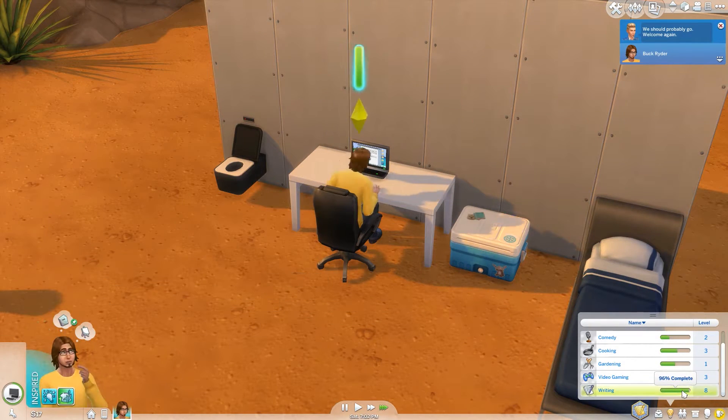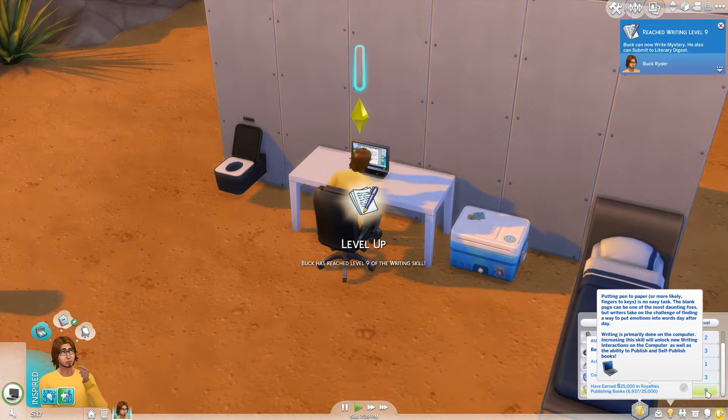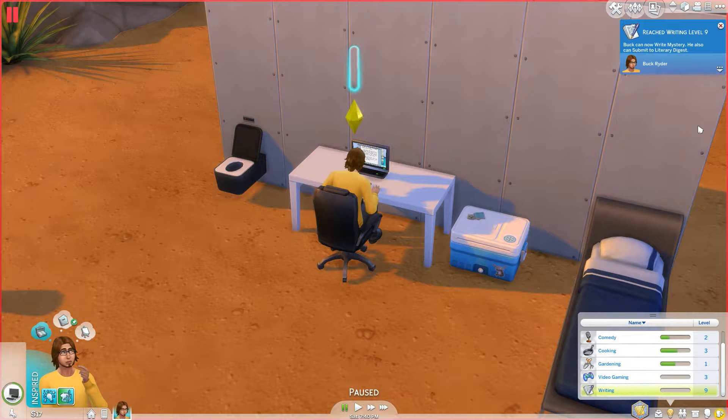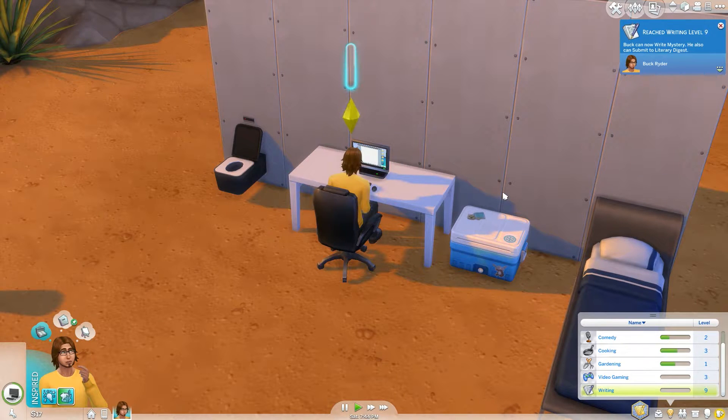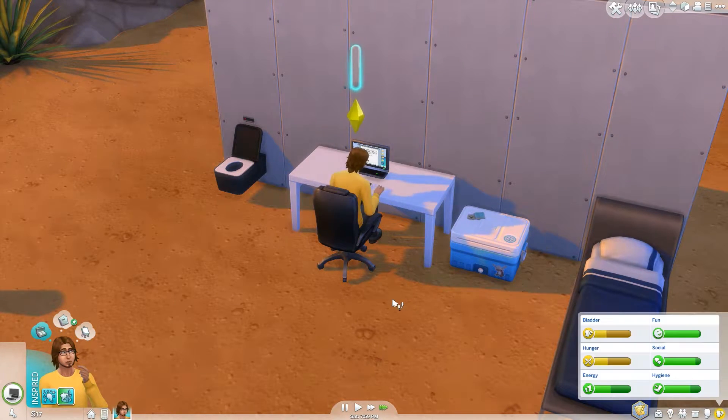What do we have here? Writing — welcome again. Level nine! Wow. What can we do now? He can also submit to LIE Literary Digest. That's pretty cool, I guess.